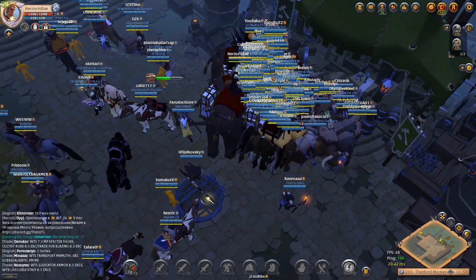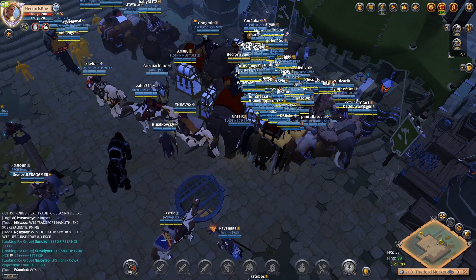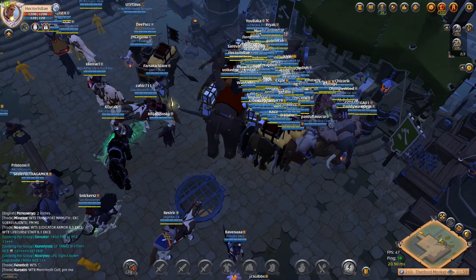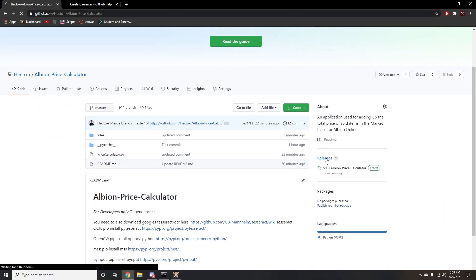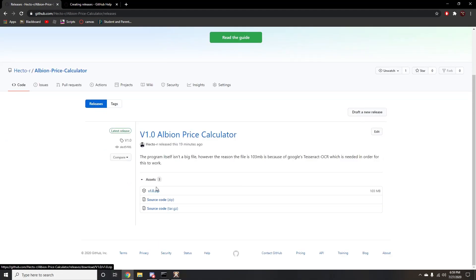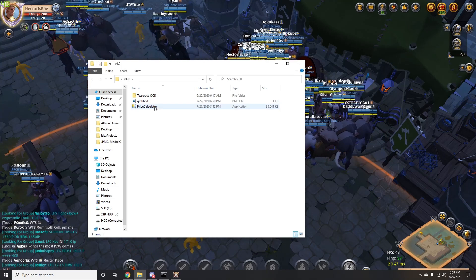It's gonna save you so much time. I'll provide the GitHub link so you can download it. I suggest just ignoring everything if you don't know what you're doing and just head on over to Releases and download the zip file. Inside the zip file there's gonna be a folder — just drag the folder out and put it onto your desktop.